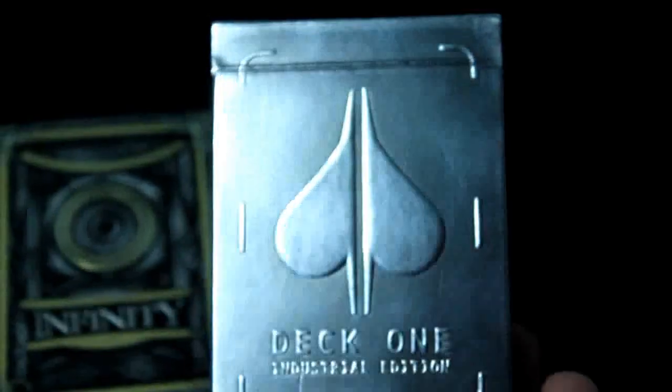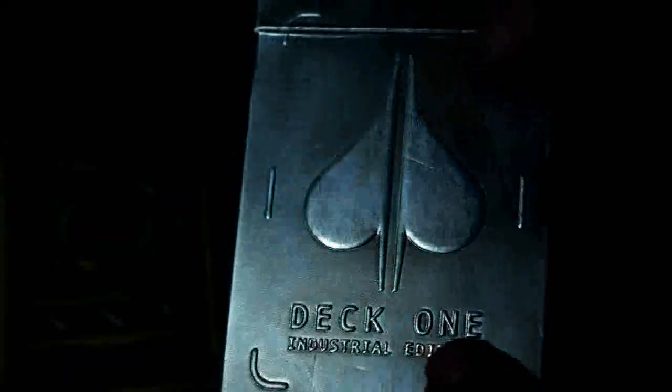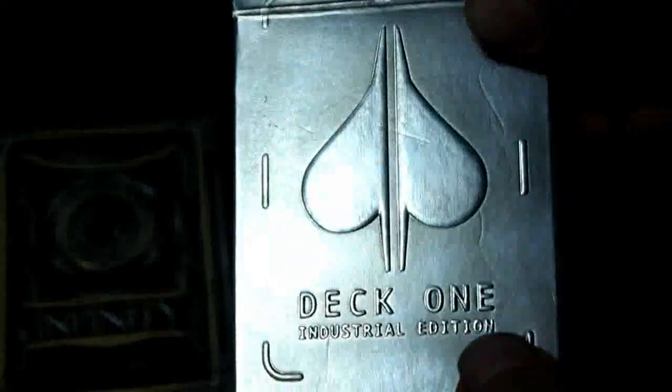You may notice a slight color difference in the court cards as well. Anyway, let's look at these. The Deck 1s from Theory 11 — pretty nice looking, very metallic looking, with embossing. Very polished looking box. It says Industrial Edition, split spade. And on the back, you can see the back design — it's just very shiny.